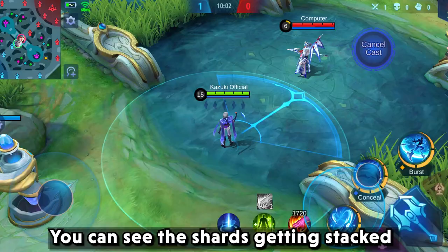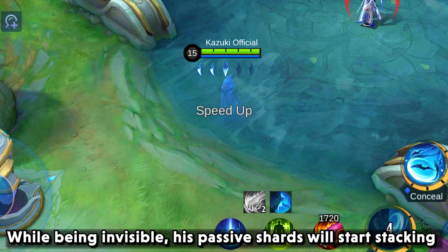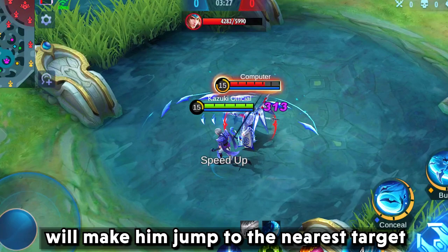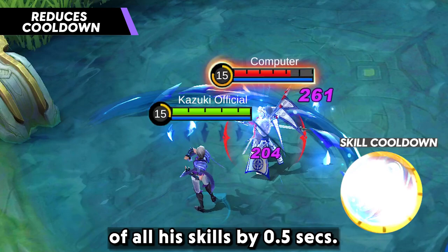The best part of being invisible is that he cannot be targeted by target lock skills. Also his basic attacks get enhanced after activating his passive. You can see the shards getting stacked after being invisible — this is where Aman's main damage comes from. While being invisible, his passive shards will start stacking and enhance his basic attack range and damage. Using basic attacks while invisible will make him jump to the nearest target and deal damage. Enhanced basic attacks will also reduce the cooldown of all his skills by 0.5 seconds and stack one shard per basic attack.